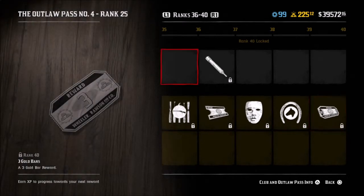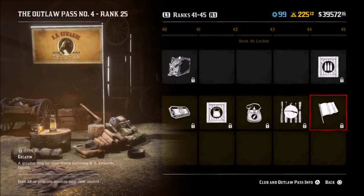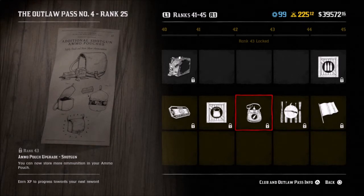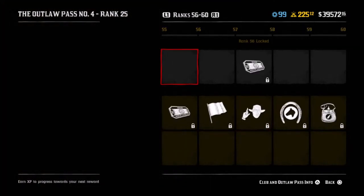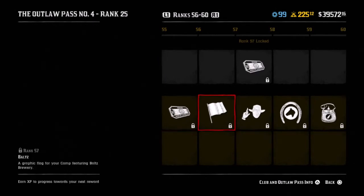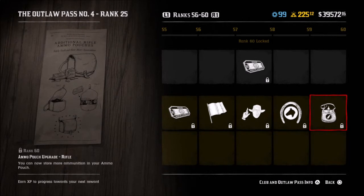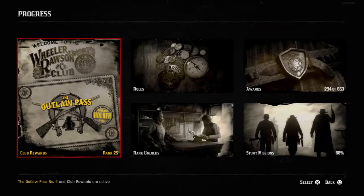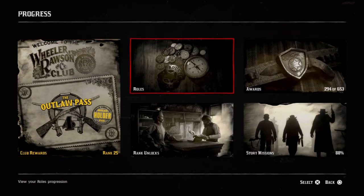Some more flags and some parcels, there's some satchel upgrades, ammo upgrades for the shotgun so I guess you can carry a bit more ammo for your shotgun and maybe a couple other weapons. But other than that there's not a whole lot — there's an ammo pouch upgrade for your rifle, so there's ammo upgrades to carry more ammo, but for the most part there's not a whole lot really in the Outlaw Pass.